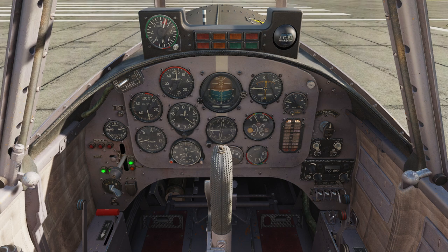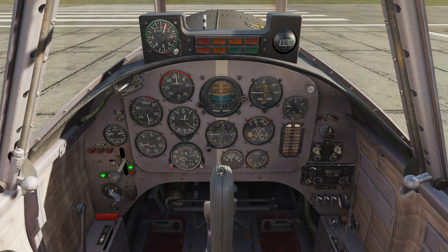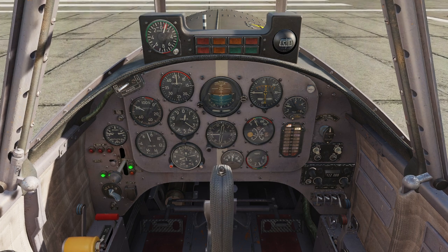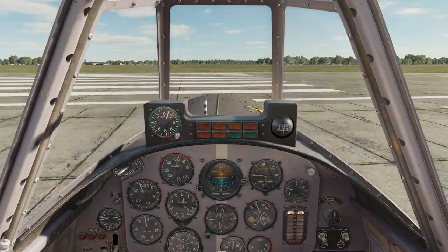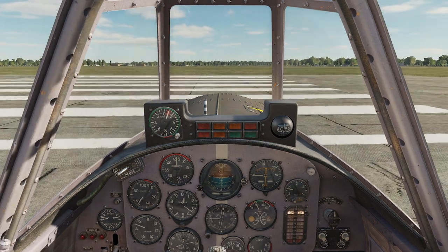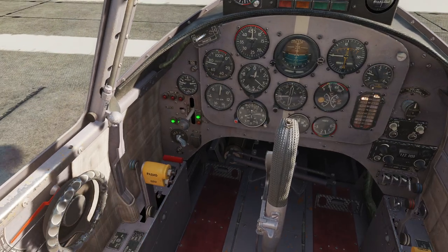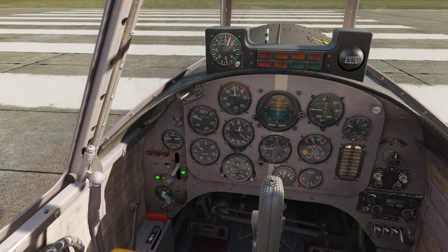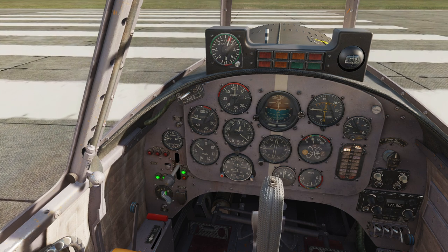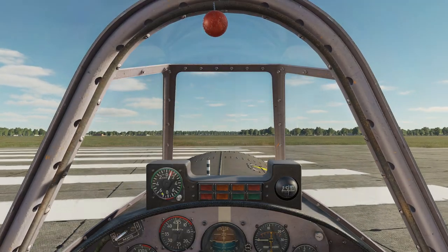Everything looks nice and warmed up and we're ready to get going — that was only a few moments. This aircraft has a pretty typical run-up and it's easy to do. We're going to set the parking brake, then slowly push the throttle all the way forward — don't forget the thing might want to jump on you a little bit. Go up to maximum power. We're just so light we can barely do a proper run-up. Normally you'd want to run it up a bit, then cycle the propeller control to make sure that works. Then we do our regular magneto check — you can see we lose a little bit of RPM on each magneto, then come back and we're good to go.